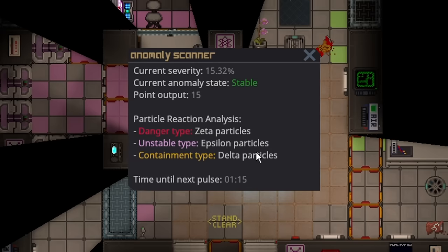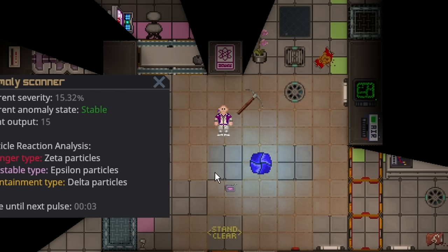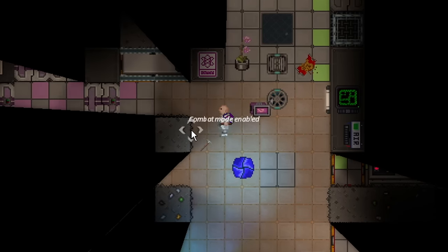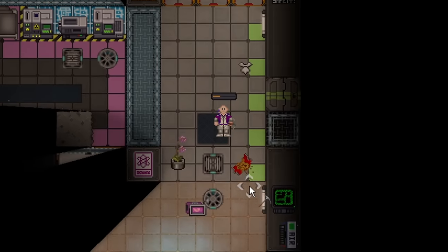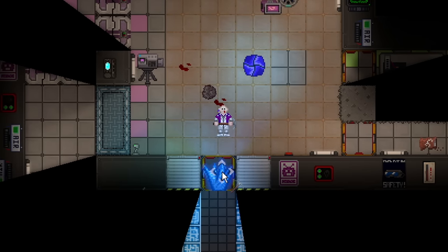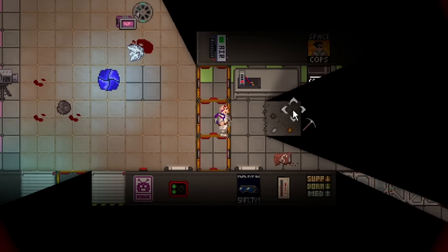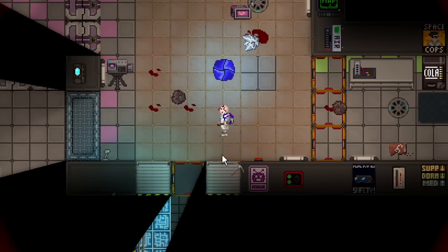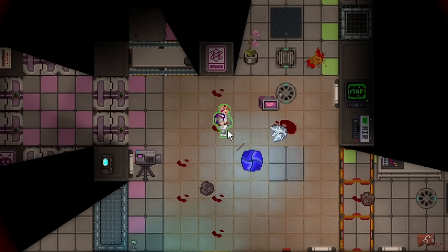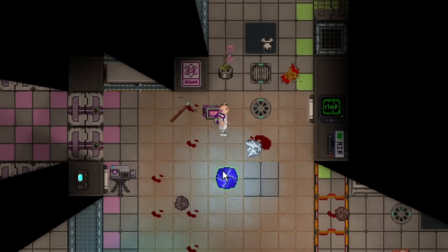I would just leave a pickaxe on the ground near the rock anomaly. This is another anomaly that doesn't really change how you handle it at higher severities. When it pulses, it makes mineable rocks nearby — all you do is take the pickaxe and break the rocks. It did make a mob, but the mob will only appear when you're actually actively mining. Two mobs is enough to almost crit me even at low severity, but they only appear if somebody's actively mining, so somebody should be there to help. It's pretty high-maintenance but not all that dangerous.